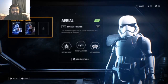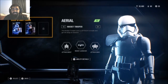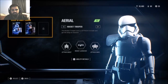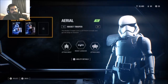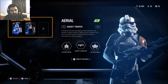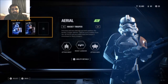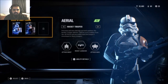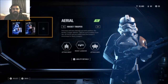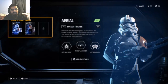Now for the First Order Rocket Trooper, he uses the SE-44C. The only thing is it's not modified, so you don't have Improved Cooling or Rapid Fire — it shoots at regular unmodified stats. It's decent but I can't get as many kills with it. I really prefer using the Enforcer with the flamethrower for the First Order. For the Imperial Rocket Trooper, he uses the RTC from the first game, which is also standard for Imperial Heavies. It's really good and doesn't overheat as fast — I love using it.